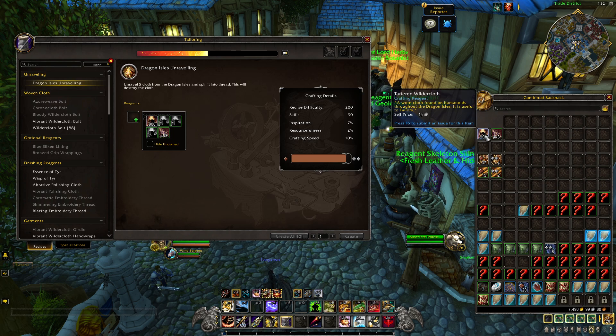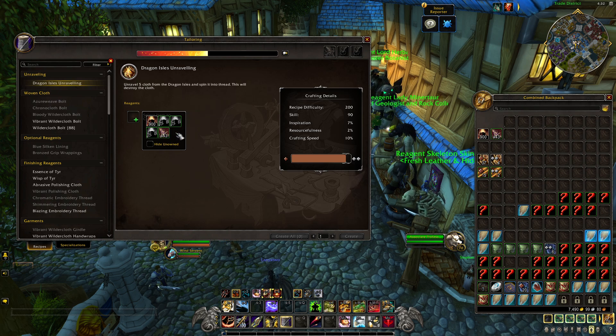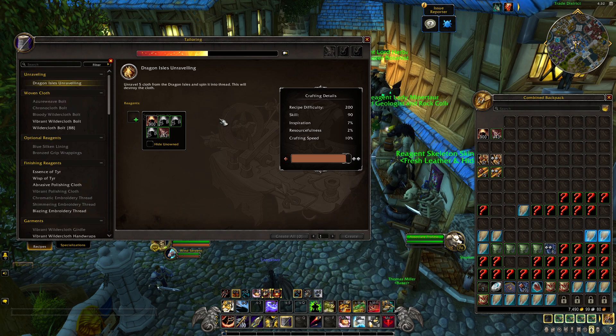Now the original stuff doesn't seem to, at this moment in time, have a quality on it — whether it be Tattered, Wildercloth, Decayed, whatever. This doesn't seem to actually have quality attached to it right now, like we've seen with some other stuff. But once you process it, hey presto, in comes the quality.